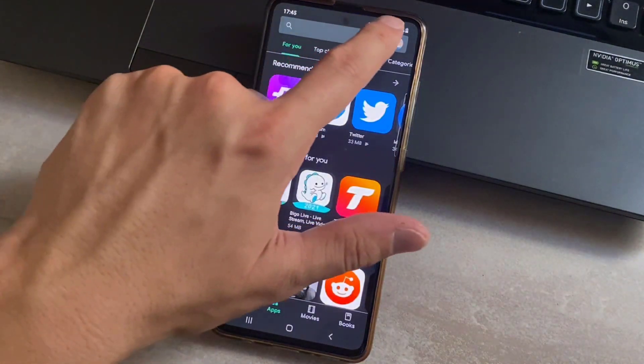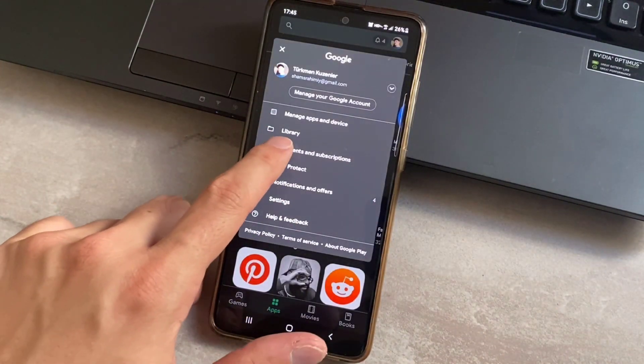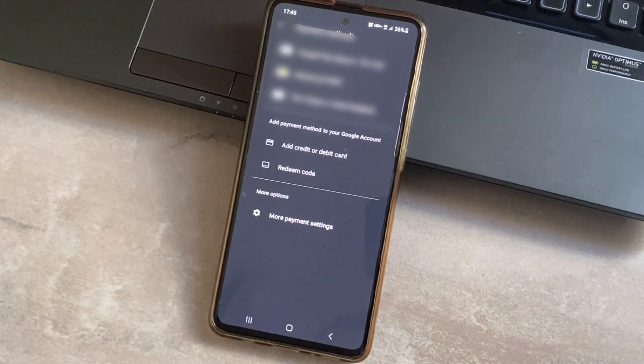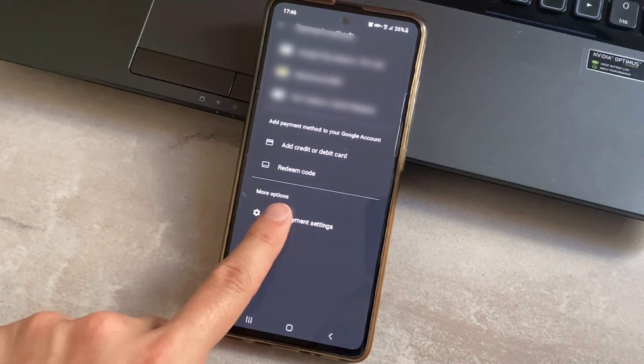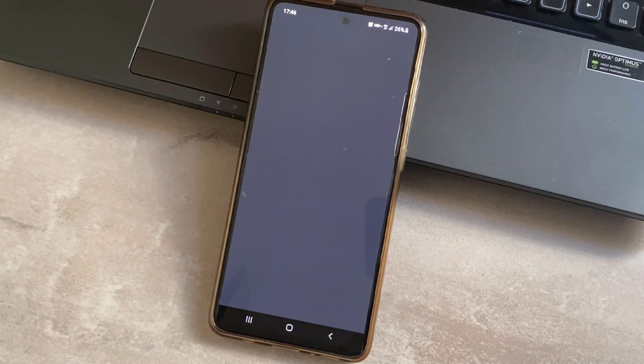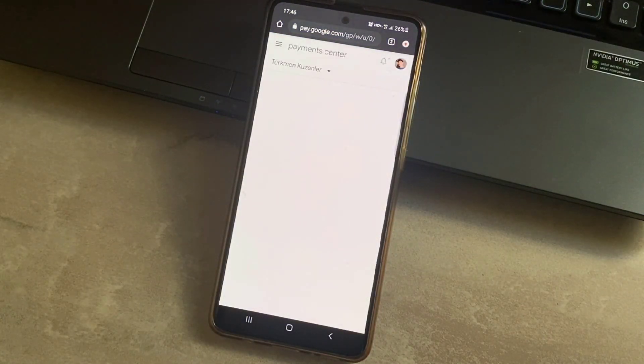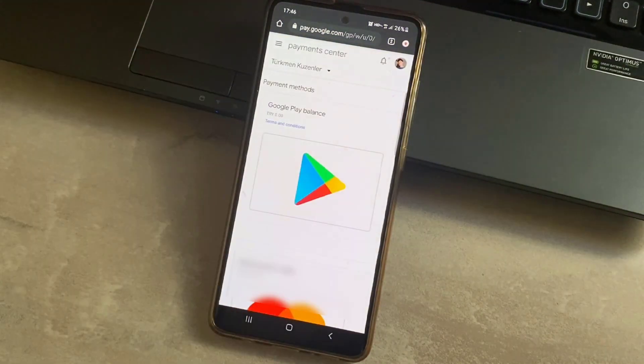This problem is all because of the Google Play payment settings. What you have to do is click on the profile, click on payment and subscriptions, click on payment method, and once you're there click on more payment settings. On that page you will see your payment methods, and you need to refresh them.